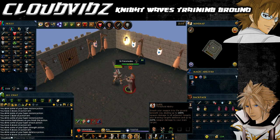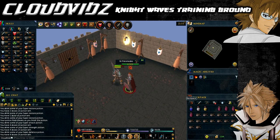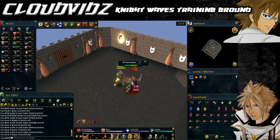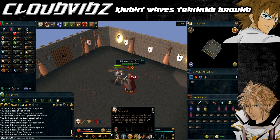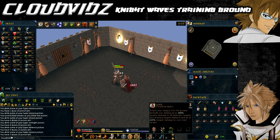The next knight is Sir Palamedes, and this is when it starts getting a little harder. His combat level is 84, and he will drain attack, magic and ranged at a more accurate rate than the preceding ones. Your accuracy will start depleting quite quickly if you're not careful, so just bear that in mind.